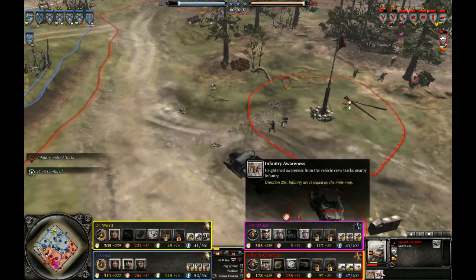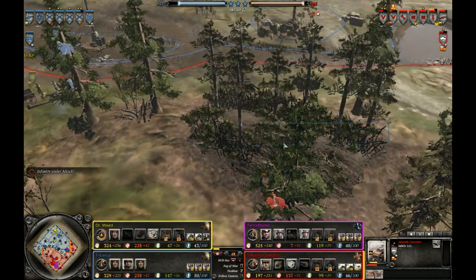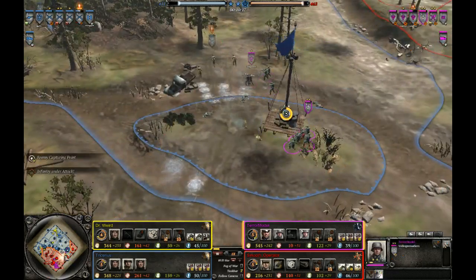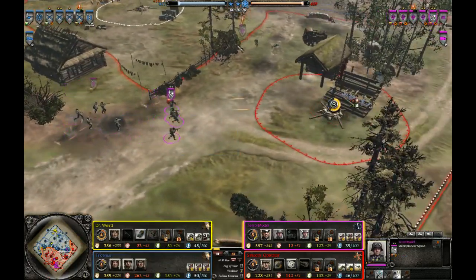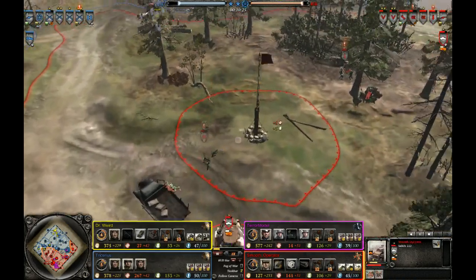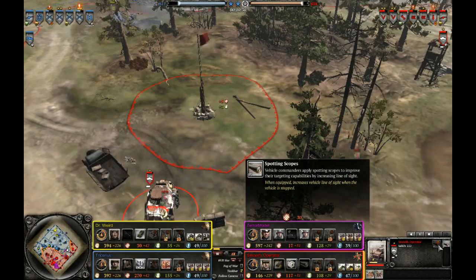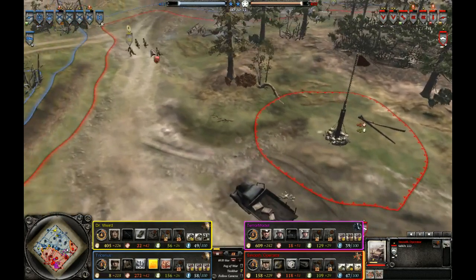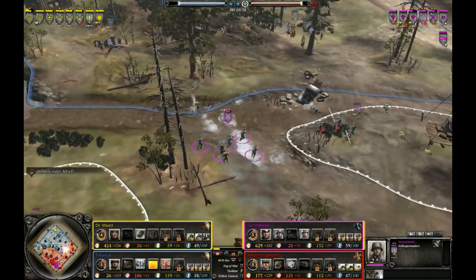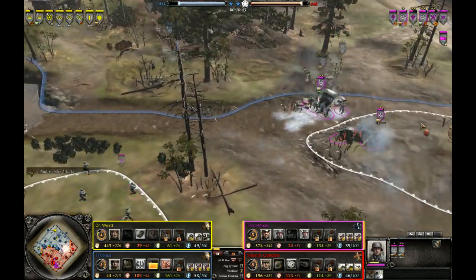At VET 1 the 222 gets Infantry Awareness — a pretty good ability if you cannot see over terrain. It will reveal all infantry units on the minimap in a pretty decent radius, at the cost of speed and munitions. Since he went for Jaeger Armored Option with spotting scopes, he's going to upgrade spotting scopes on his 222. The 222 with spotting scopes is very effective at scouting — pretty much just as effective as the T-70 with recon mode at VET 2.